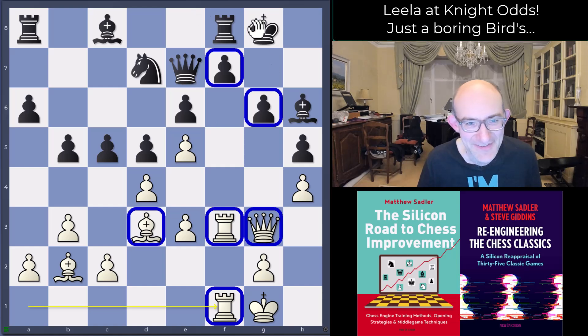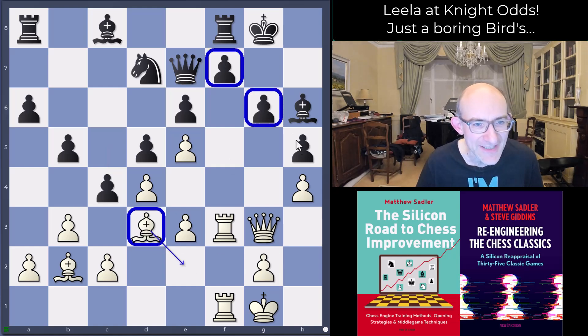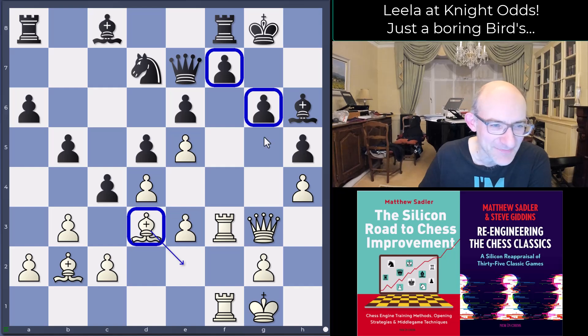White is a piece down, but there's a lot of firepower aimed at that kingside and not a lot of pieces defending it — black has to be very careful. Black plays the extremely natural move c4, hitting the bishop on d3 to chase it away. If the bishop retreats to e2, there's suddenly much less pressure against these pawns and black has chances to consolidate. But this is falling to a horrible tactical trick — really nasty — and this is what Leela's been looking at all along. You might want to pause the video and try to find it.